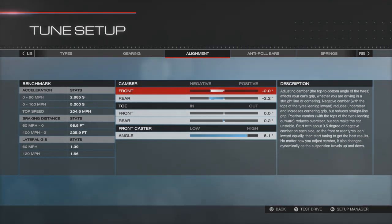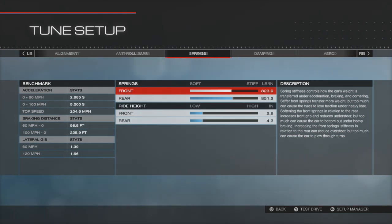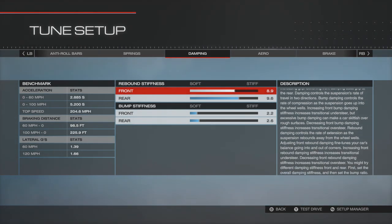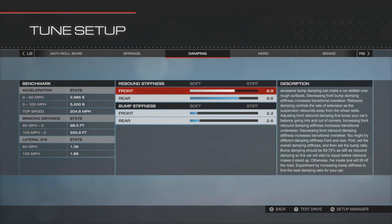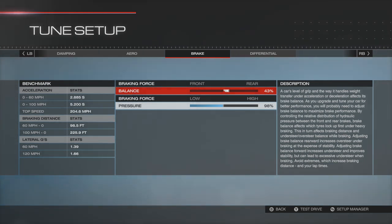Alignment camber — minus 2.0 on the front and negative 2.2 on the rear. Toe is zero for the front and negative 0.2 for the rear. Caster angle is 6.1. Anti-roll bars — gone quite soft at 15.5 front and 13.8 rear. Springs are in the middle at 823.9 front and 851.2 rear. Ride height — not dropped all the way — at 2.9 front and 4.3 rear. Damping: rebound stiffness is 8.9 front and 9.6 rear.